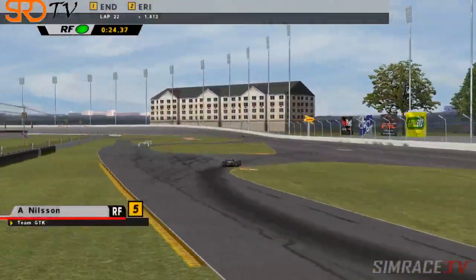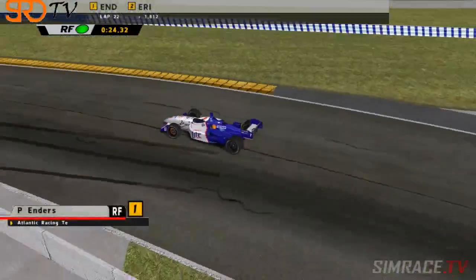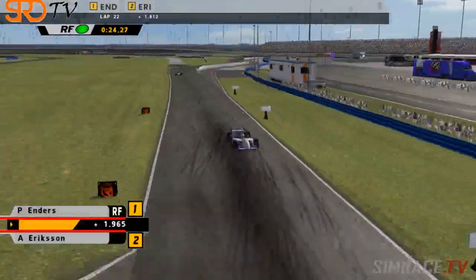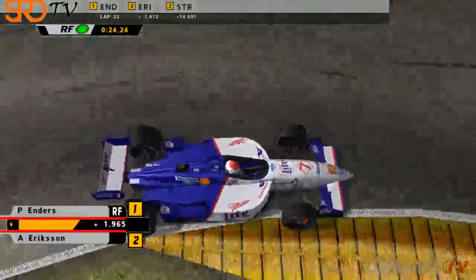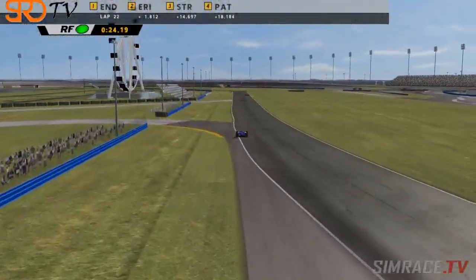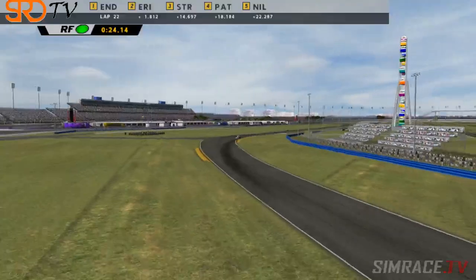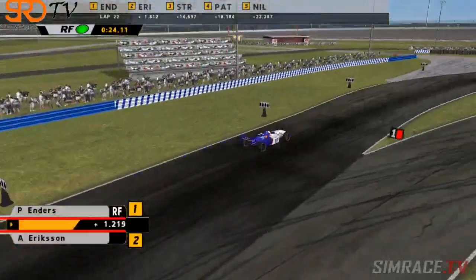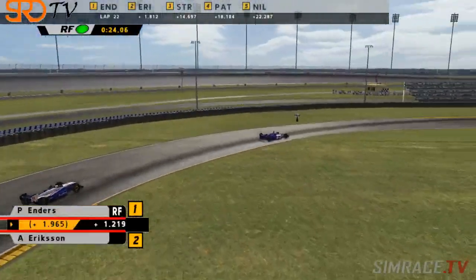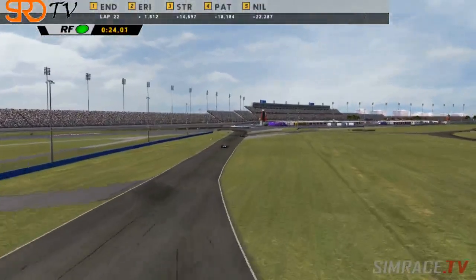We're on lap 22 — it's still Peter Enders who leads after a courageous move on Ericsson, but Ericsson is still there, 1.8 seconds back. A tiny little slip-up from Enders could pave the way for Ericsson to reclaim first position. He's still got quite a way to go — it's not over until that checkered flag falls. Enders has a slight advantage over Ericsson in the first half of the lap, and they're probably about equal on the oval. I think Ericsson might just have been slowing his car down a little bit and saving himself — I don't think this one's over at the front either.